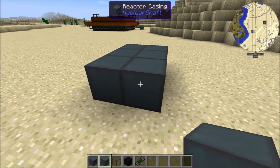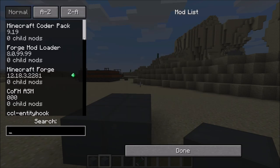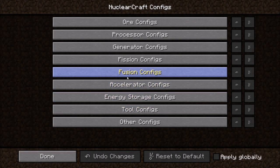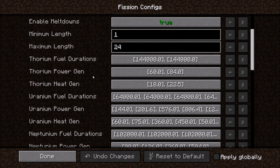The side length can be anything you want — anywhere between the minimum and maximum. If we go into our options, into our configs, and look up NuclearCraft, we have some config options in here. Under fission configs, you can see we've got a minimum length of 1 and a maximum length of 24 as the defaults. You can obviously change this as much as you want. I'm just going to use all the default numbers.